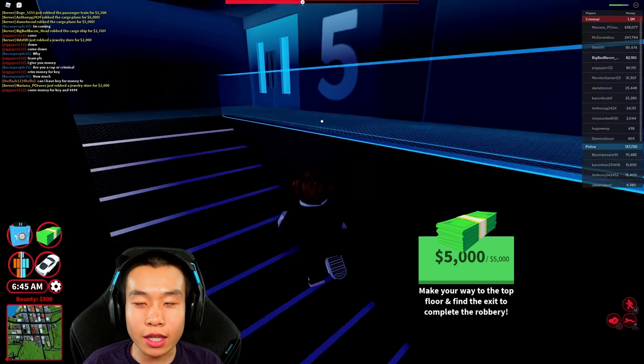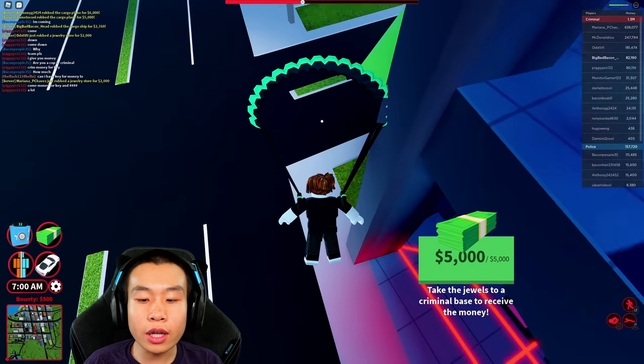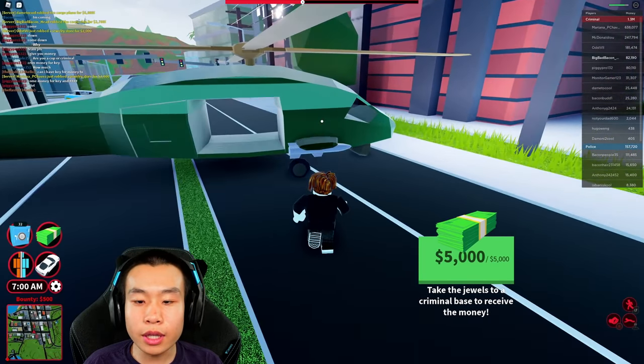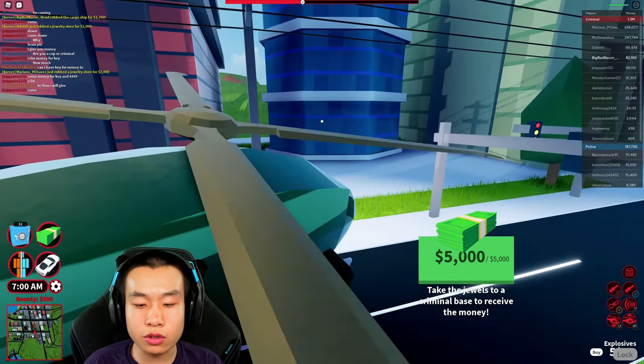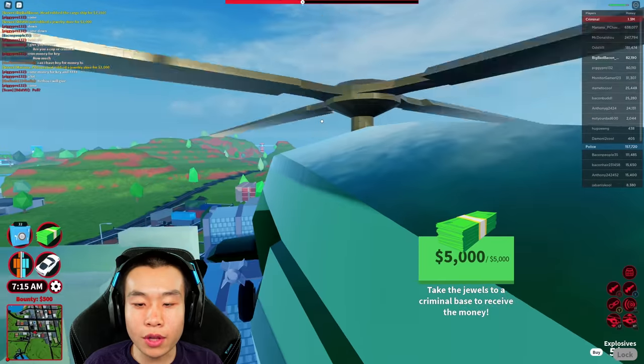All we need to do now is get back into the helicopter — the heli should be somewhere around here. No campers! I've noticed that on mobile and controller you can't reactivate the parachute, which is really strange — you can't reactivate skydiving mode. What's up with that?